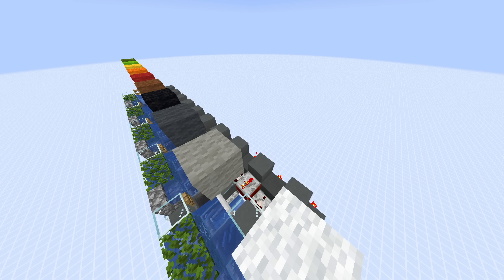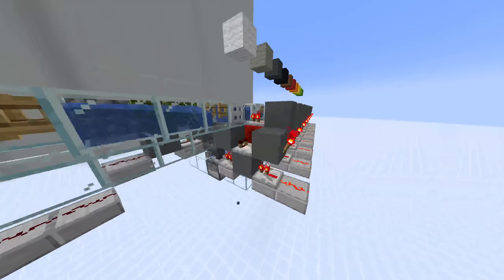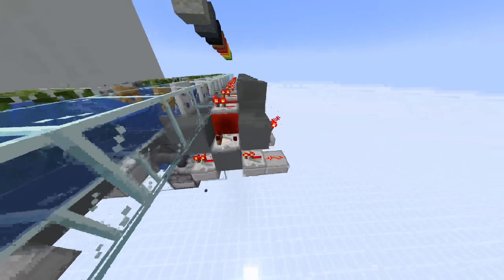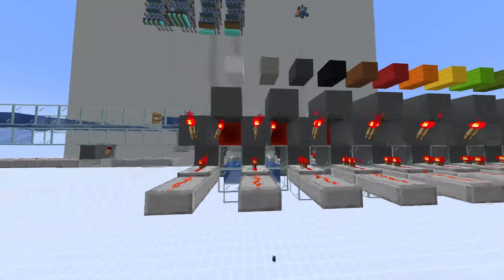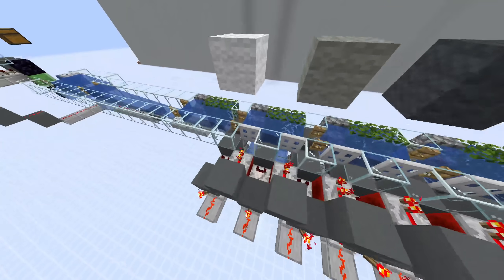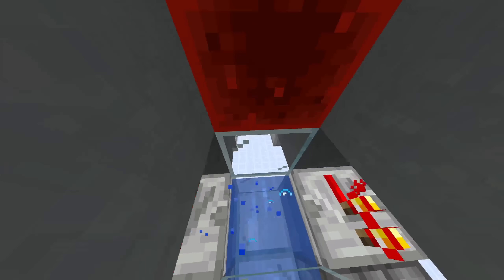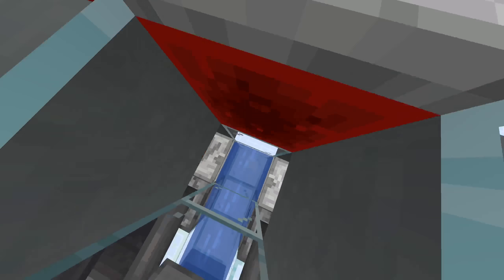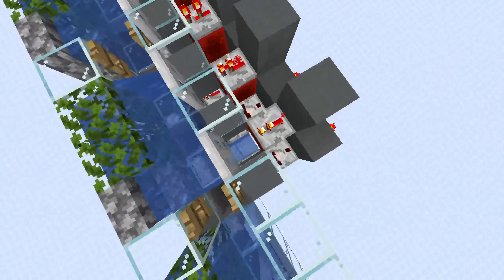In my opinion, this configuration right here is by far the best, because it's the simplest. It doesn't require any sort of alterations with like slime or honey. It's also cheap — only this redstone, slightly annoying, but you can't get around it.